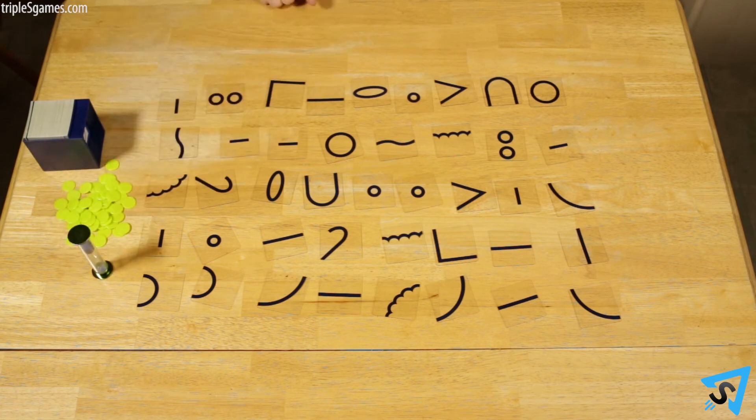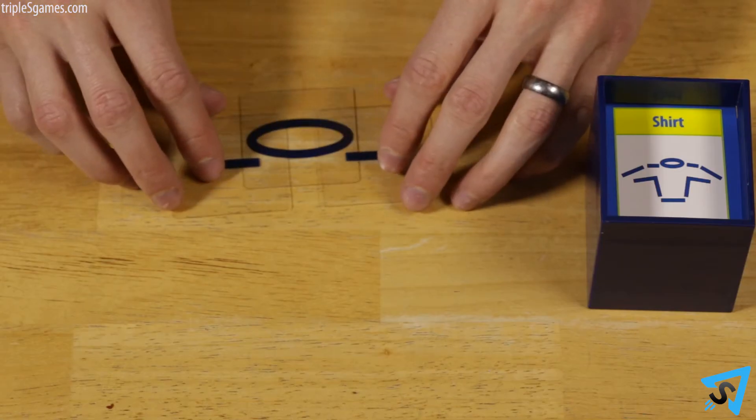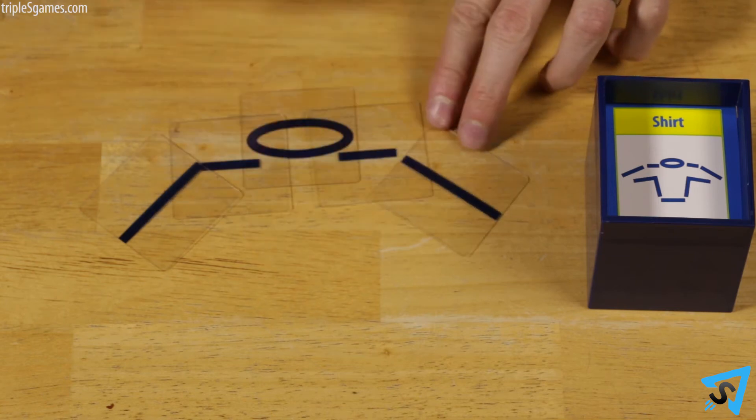When you're ready, someone flips the timer. You have 30 seconds to take shape cards and combine them together so another player can guess what you're building.